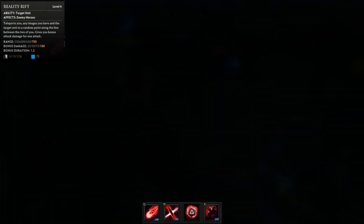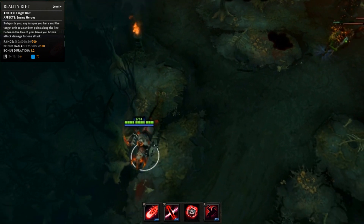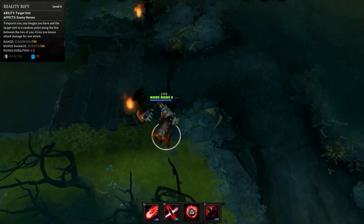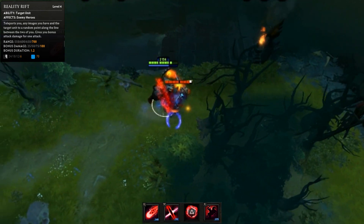Reality Rift teleports you, any illusions you may be controlling, and the target unit to a random point between you and the target. An additional 100 damage is given to you for 1 second as the Dispel is cast.